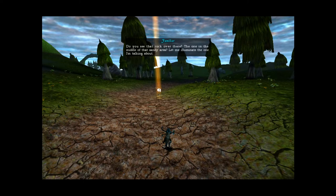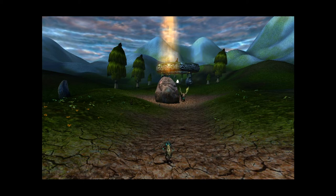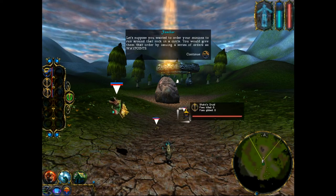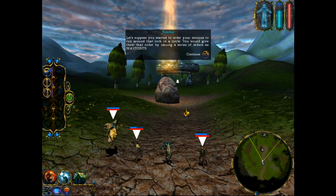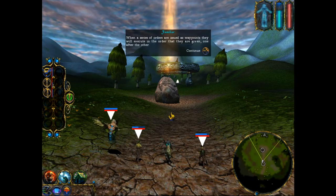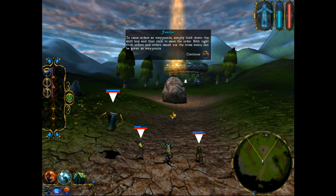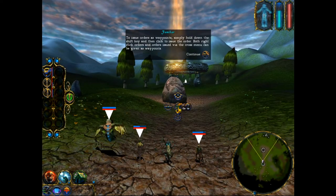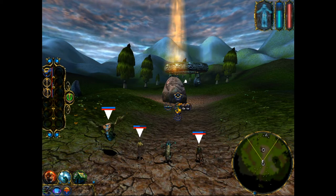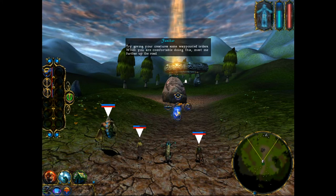You see that rock over there — the one in the middle of that sandy area? Let's suppose you wanted to order your minions to run around that rock in a circle. You would do so by issuing a series of orders as waypoints. When a series of orders are issued as waypoints, they will execute in the order that they are given, one after the other. To issue orders as waypoints, simply hold down the Shift key and then click to issue the order. Both right-click orders and orders issued via the cross menu can be given as waypoints. Try giving your creatures some waypointed orders.